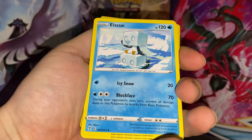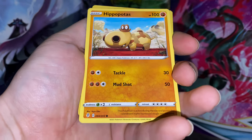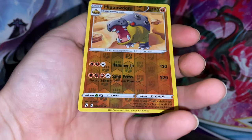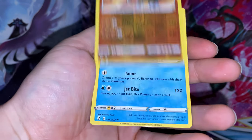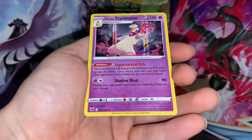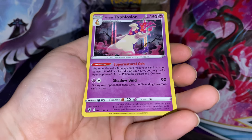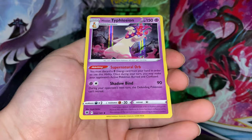We don't have a chance but we're gonna see what we get anyways. Got a Skiploom, Elemental Badge, Lilipup, Hippopotas, Basculin, Gossifleur, Woobat, reverse Hippopotas, and a non-holo Sharpedo. We did not get a hit from this blister pack either, but at least we did get a holographic Typhlosion. Thank you guys so much for watching — best of luck to you on your pulls, and until next time, I'll be out. Peace.